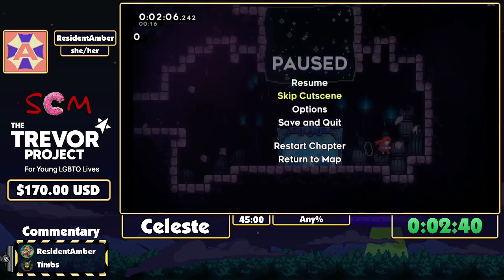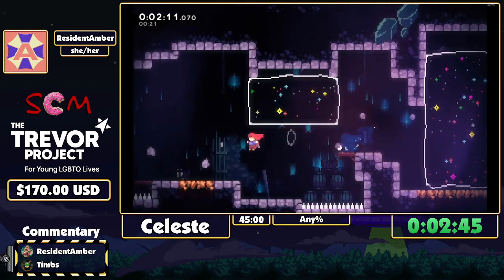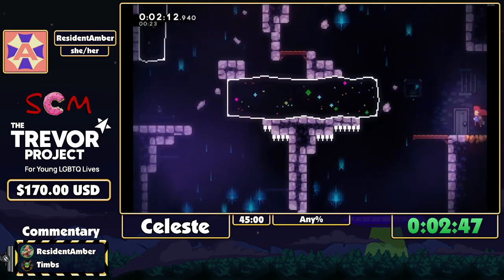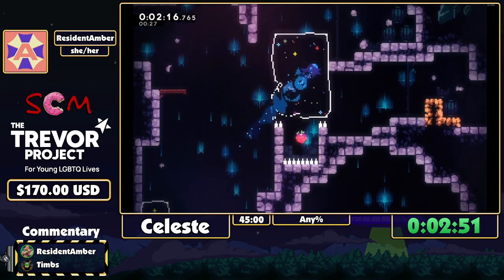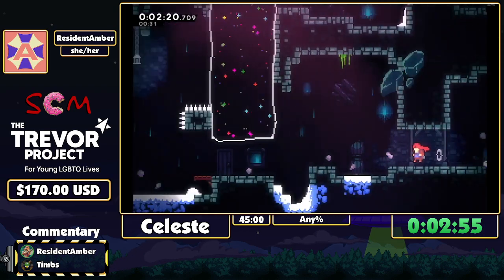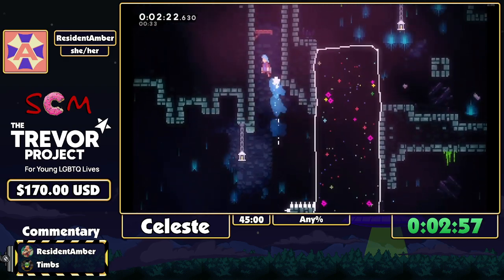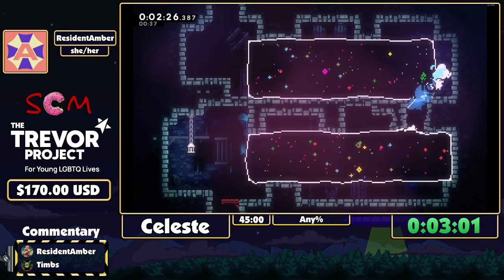You can sort of go through these crystal things, which is kind of fun. You also get an extra dash for midair when you go through one of them, which you can use to your advantage — like right there I used it to fly myself up into the little chute.